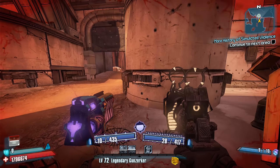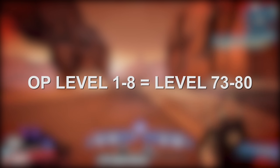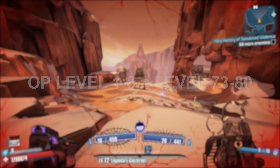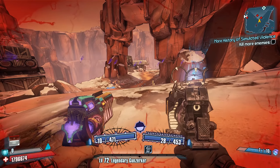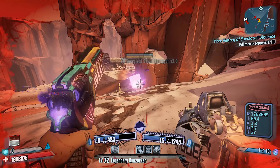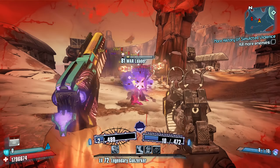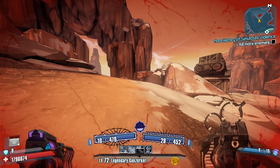Overall, there are 8 overpower levels that range from 1 through 8, and are meant to represent what would normally be level 73 through 80 enemies and gear. So if you managed to come across an OP 6 shotgun, it would be the equivalent of a level 78 weapon. Or if you were playing on OP 8 difficulty, you're likely to come across level 80 enemies, complete with the amount of health and damage output that a level 80 enemy would possess.